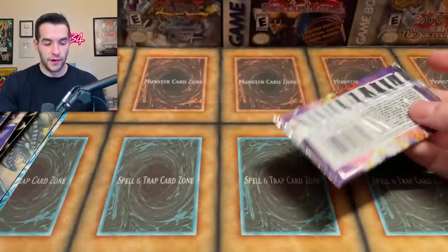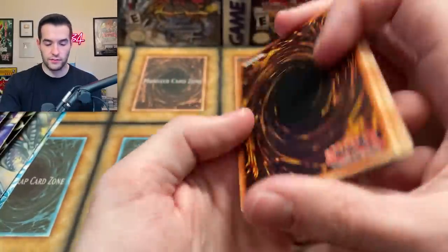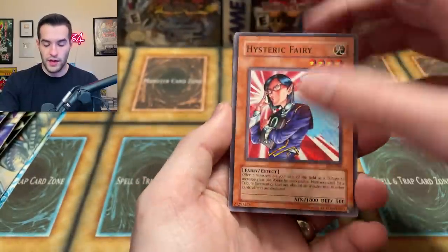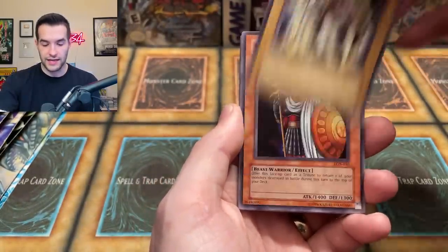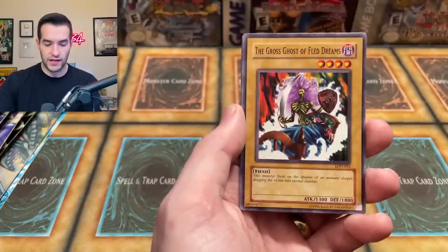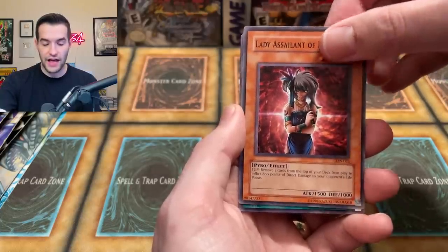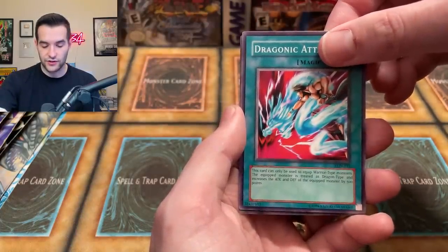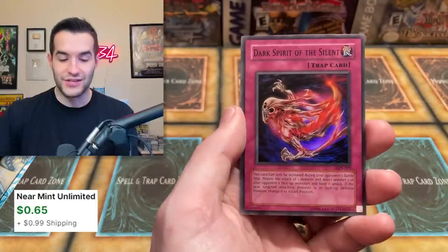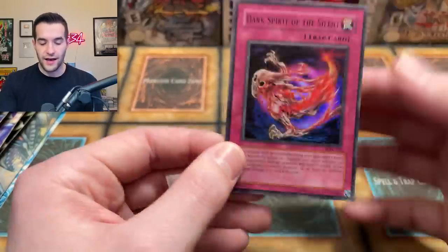Labyrinth of Nightmare - we still have three of these left. We have some pretty big ones coming up but only one or two of the really big ones, so we're going to save those toward the end. Hysteric Fairy, Headless Knight, Lady Panther, Grand Tiki Elder, Emperor's Holiday, Gross Ghost of Fled Dreams, Lady Assailant of Flammus, Dragonic Attack. And we have a Dark Spirit of the Silent - another super rare! Very cool with the black text. Technically an error but they're all like this, still pretty awesome.